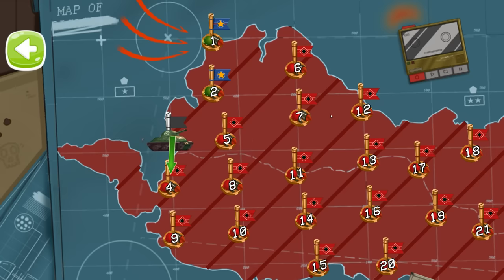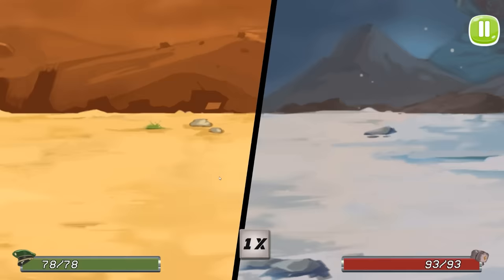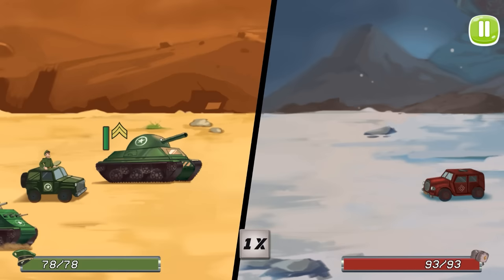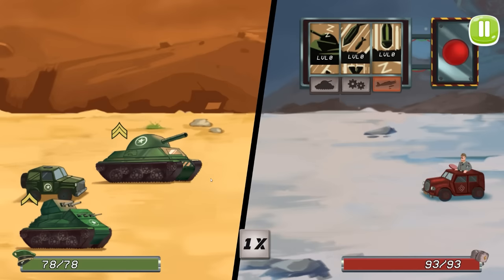We are victorious, and we finally leveled up our tank to level one. Let's see what that means when we get it out here. So — tank. Level two tank; it's an experienced level one. I don't know how much more health it has or what it does extra though. Let's find out.